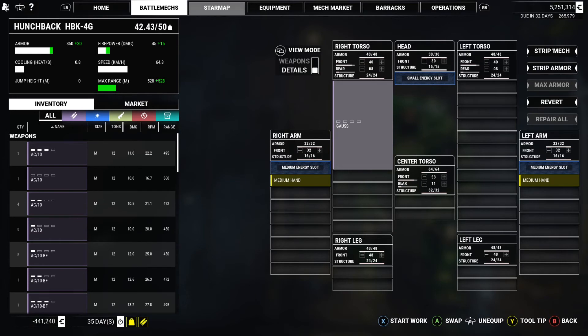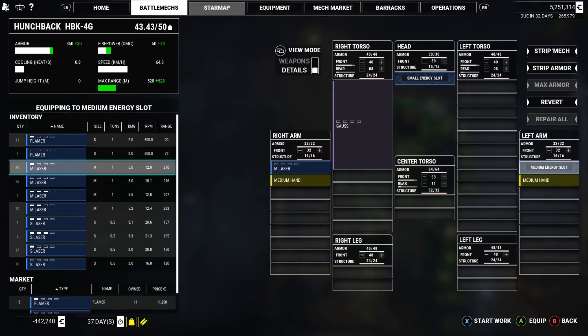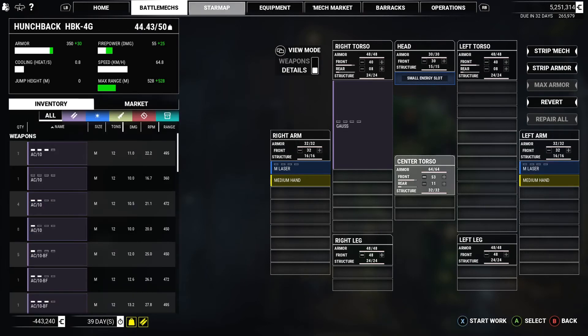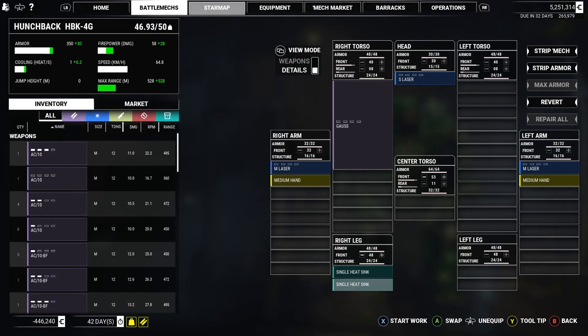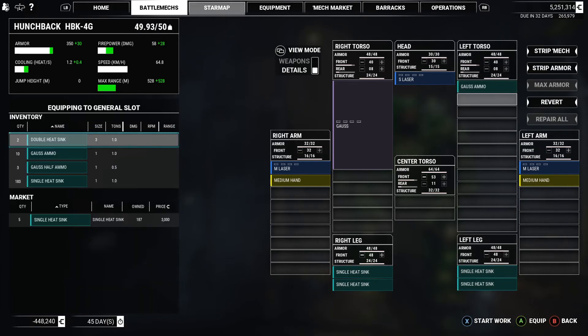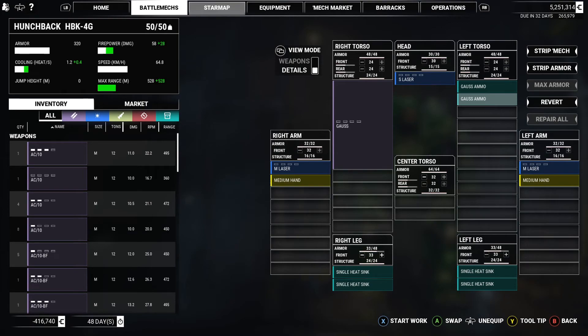The Gauss Rifle gives a bit of extra long range - pretty cool. For medium weapons we'll throw on some basic medium lasers - I'd rather give my low tier stuff to my AI pilots. We've got a small laser too, that's okay. The rest is just cooling and ammo - we'll throw in four single heat sinks and two bins of Gauss ammo. That's 52 shots altogether, not too bad.